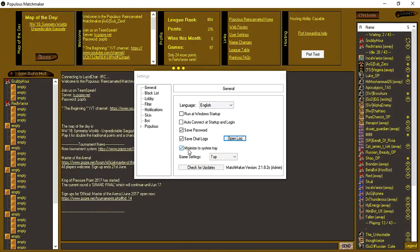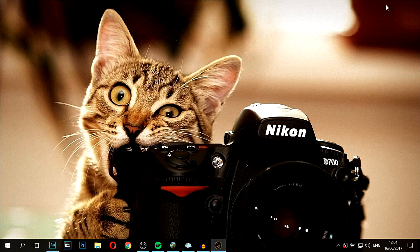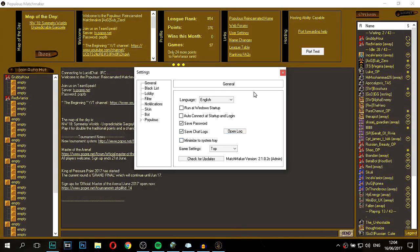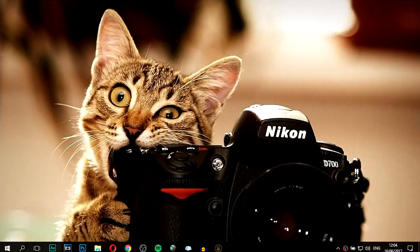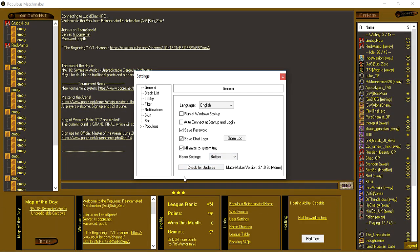Minimise to system tray — I have this checked, so if I want to minimise it, all I do is minimise and it will disappear from my taskbar. But if you go to your extra icons you'll see it there; click and it brings it back up. Of course if you uncheck that, it stays on the taskbar. I like to have that option on because I like a neat taskbar. Game settings can be placed on the top or switched to the bottom — I'm used to them being on the top.